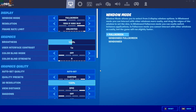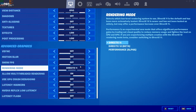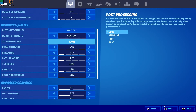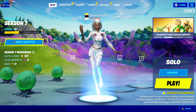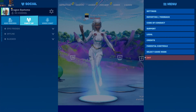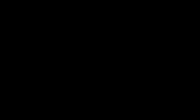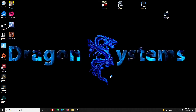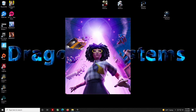You want to go to settings, you want to turn it to performance mode, hit apply, then you have to get out of the game, then you go back in. Doing all of this makes sure it has the ability to properly apply the settings.